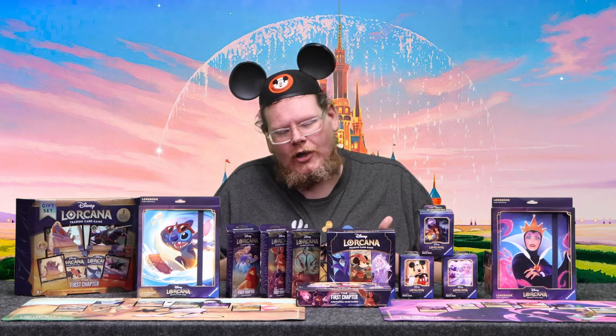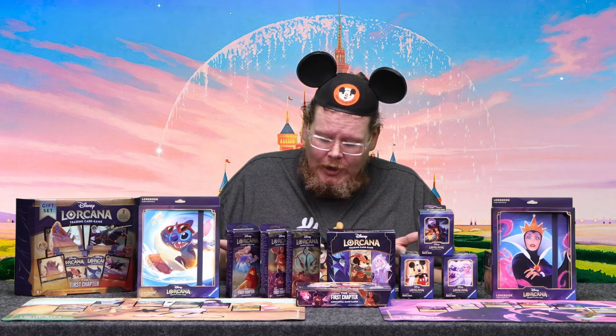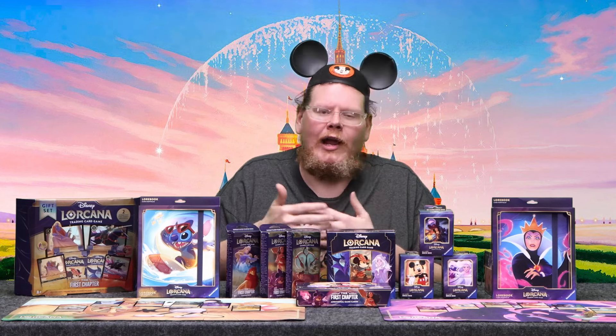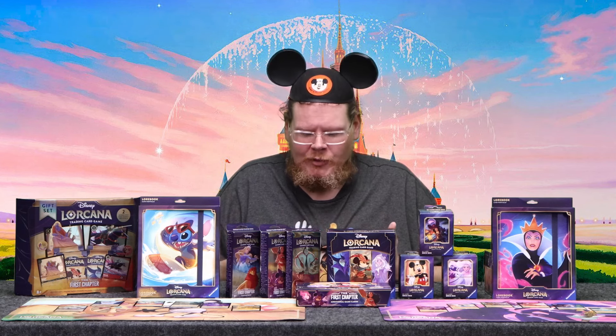Some of the cards also have abilities on them. For instance, Ariel has an ability called Musical Debut — she lets you delve into your deck. When you play her, you can look at the top four cards of your deck, put one in your hand, and place them back in any order. Different mechanics like that which you may have seen in other collectible card games before.